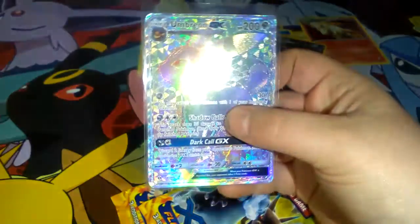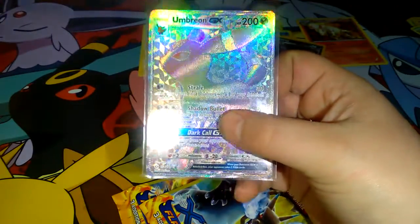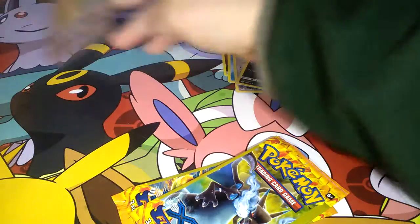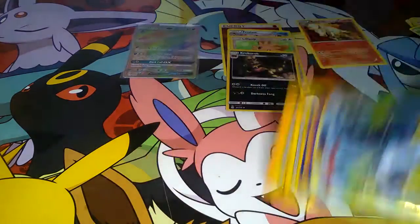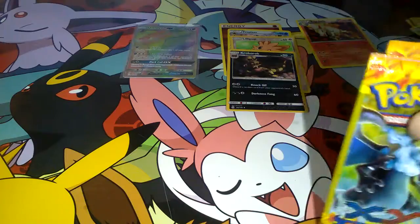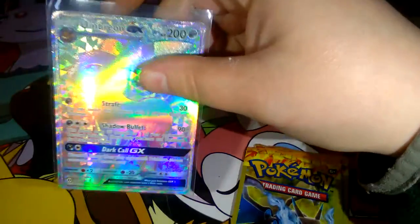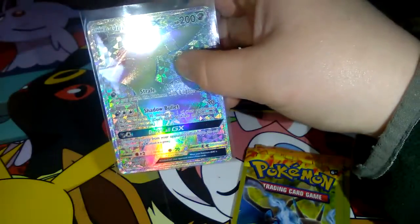That's dope, look at that. Pull it together. It's so beautiful. Oh my god. This is weird, this is very weird. Our first rainbow! That is awesome. I didn't even tell you what card it is — it is an Umbreon GX! That's actually the first rainbow one we've ever gotten. That's why I'm like dying.